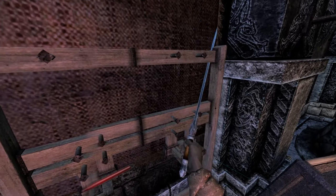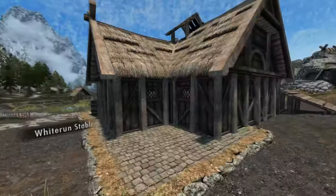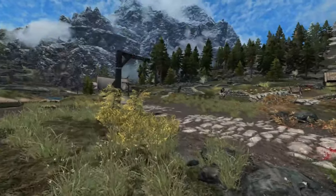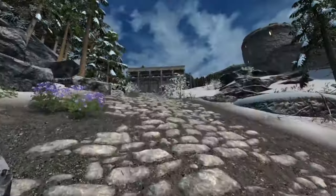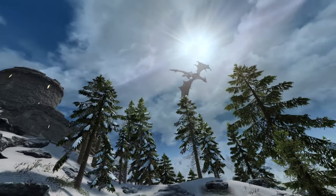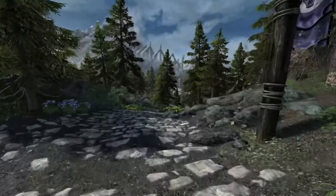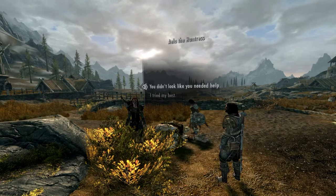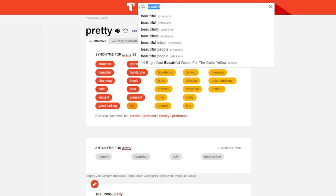I grabbed some basic equipment, quickly warped to Whiterun, and started on the journey back to the introduction dungeon exit for a true comparison. As soon as I loaded into the area outside of Whiterun, I noticed how vibrant the game looked — it was so pretty. The sky, the mountainous horizon, the giant that kept trying to smoosh me — it was all so beautiful. While editing this, it's so obvious how much better the mods make the game look. Skyrim vanilla looks fine but it's a bit muddy and drab, whereas with the mods everything pops and looks nice.